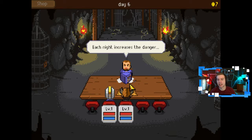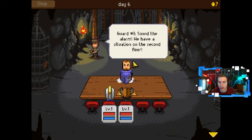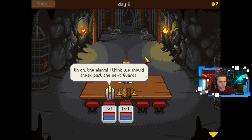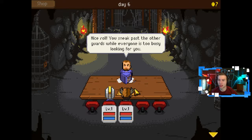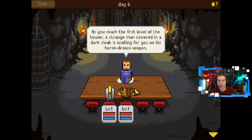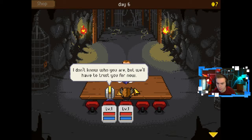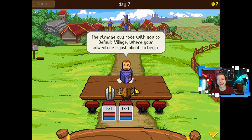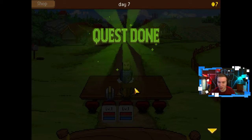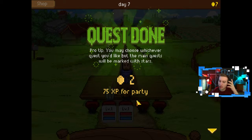Wake up! Each knight increases the danger. Dope. So that's fight, this is chest, that's system settings. Sound the alarm — we have a situation on the second floor. Uh oh. I think we should sneak past the next guards. Nice roll! You sneak past the other guards while everyone is too busy looking for you. As you reach the first level of the tower, a strange man covered in a dark cloak is waiting for you on his horse drawn wagon. 'We shall leave this place now — hurry up.' 'I don't know who you are, but we'll have to trust you for now.' The strange guy rode with you to Default Village, where your adventure is just about to begin. Quest done! You may choose whichever quest you like, but the main quests will be marked with stars. Two gold! 75 XP for party.